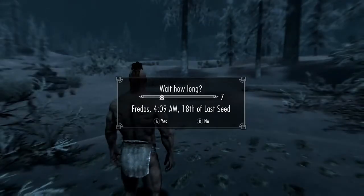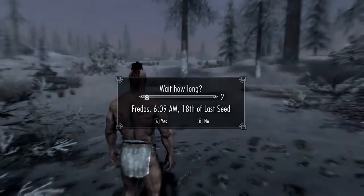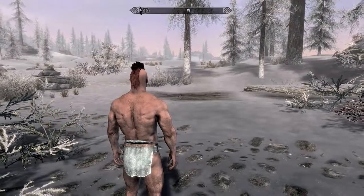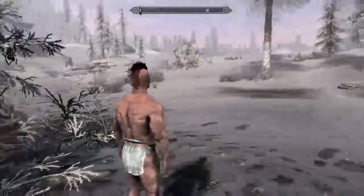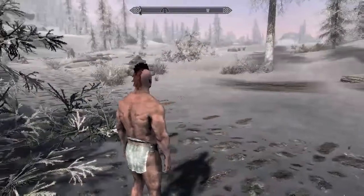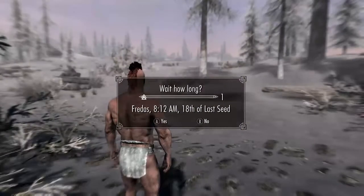This little brown patch right here is where the caravan is going to set up when they get here, so we're going to wait for them to show up. I usually like to wait until it's 8 a.m. first. After you wait, especially if it's for a long time, you have to give it a little bit of time to make sure they don't pop in and load up a few seconds late.